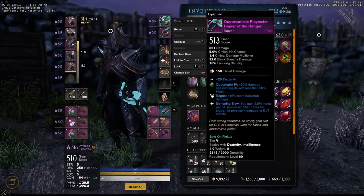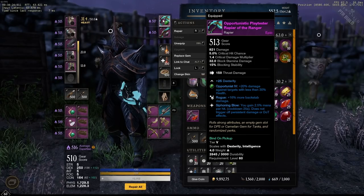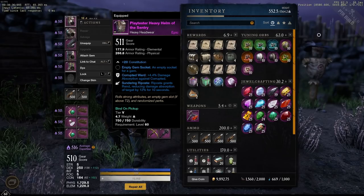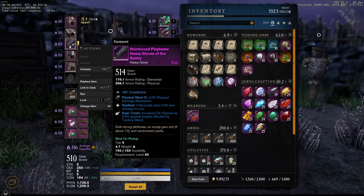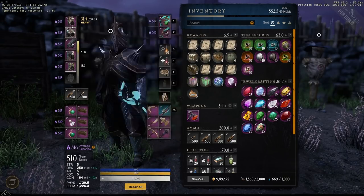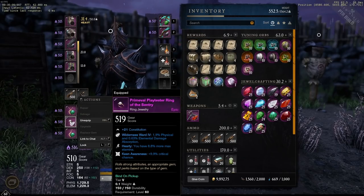On your rapier you want Keen and Life Stealing at minimum, with either Dexterity or Constitution as the third perk. For armor pieces you want heavy armor with Refreshing on them if possible — it actually breaks the build if you don't have full Refreshing. You also need the perks Keen Tondo, which gives you crit chance when the enemy is bleeding since Tondo applies bleeds, and Leeching Flurry, which gives you 25% life leech with Flurry. Sundering Riposte is nice to have for extra damage but not required.